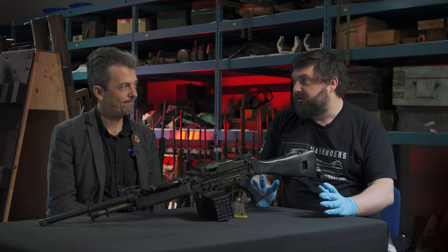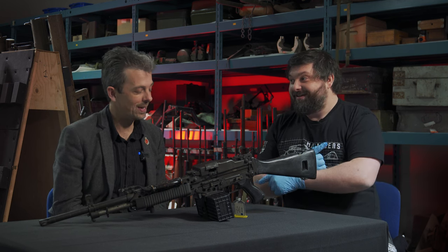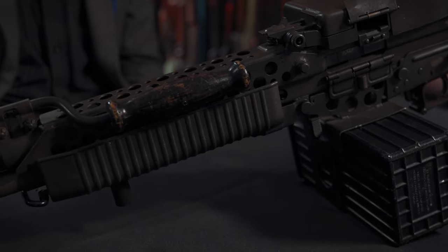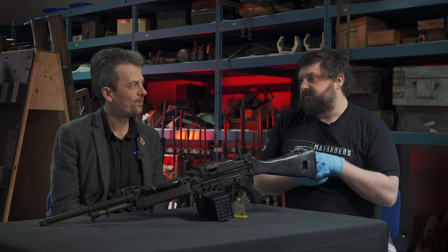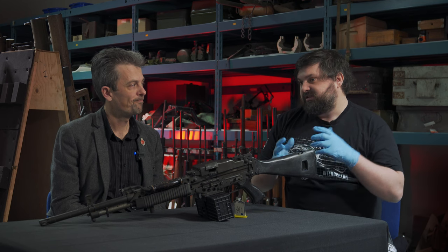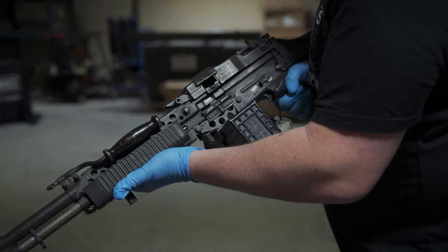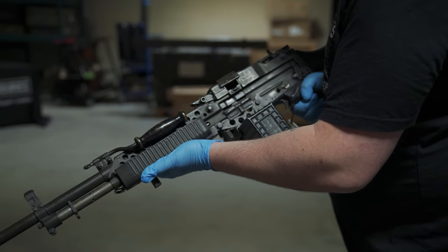So here we have the Stoner 63A. There's quite a bit of variety as you already know. We know it's an assault rifle but this is an LMG variant. The game draws a lot of inspiration from the Vietnam era, so we know that this was trying to get into that phase of the army, but it ended up landing in a Navy SEAL capacity since the M16 just seemed to dominate. Obviously it's 5.56 and we have a gap in our armory for a 5.56 LMG — so this is why we're here.